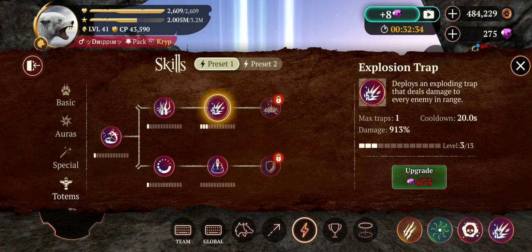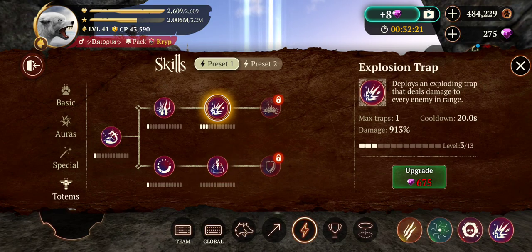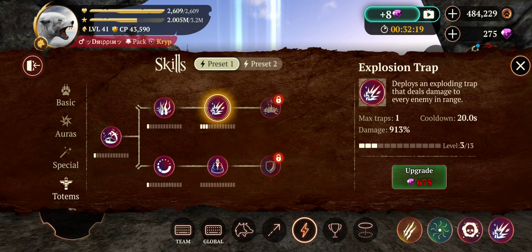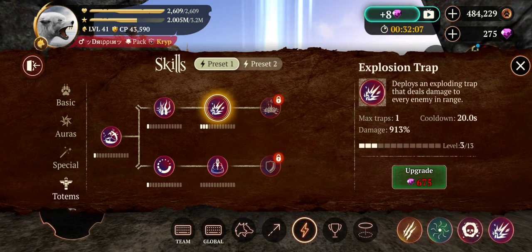For the totems, I would use explosive trap. Unless you want to be a team player, then use the life regenerating totem, but the cooldown is crazy. So go with explosive trap. I'd also make a second preset and have it as freezing trap, and maybe even a healing one. But always have a freezing trap or whatever works for you.